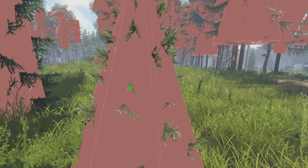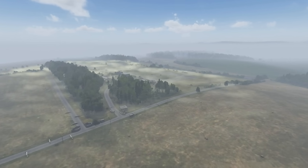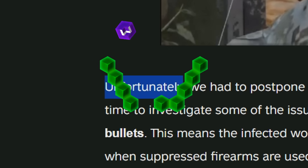DayZ Update 1.24 has just been released to Experimental for us to check out, and there is a lot more going on in this update than we first anticipated, so I've given it a quick look to compile all the juicy new stuff for you guys and find out what's to crack this update.